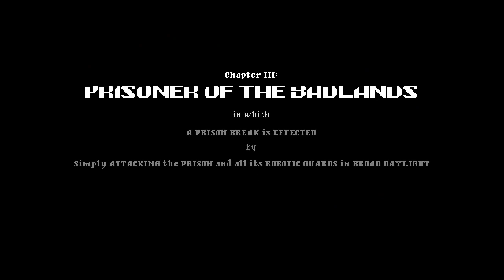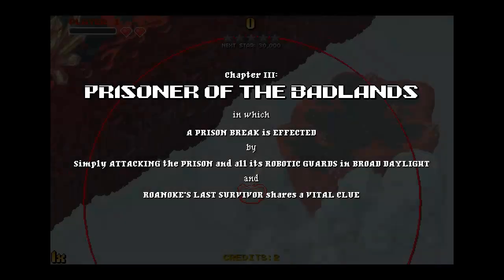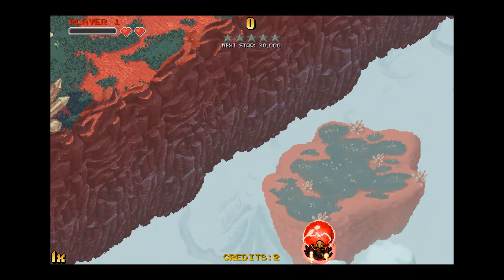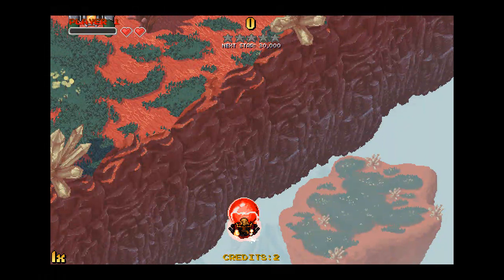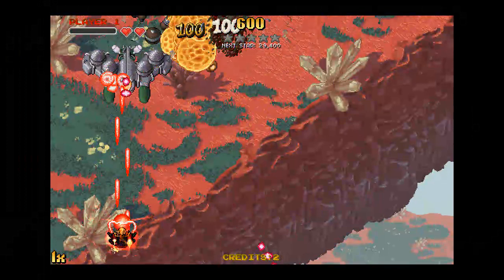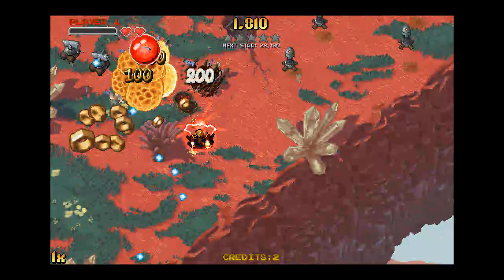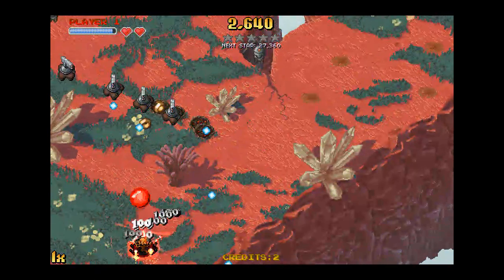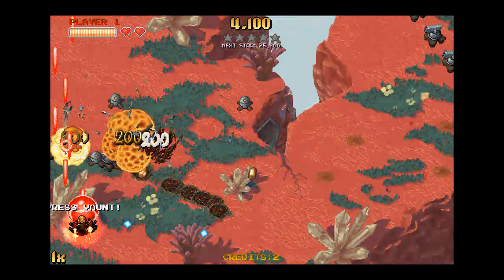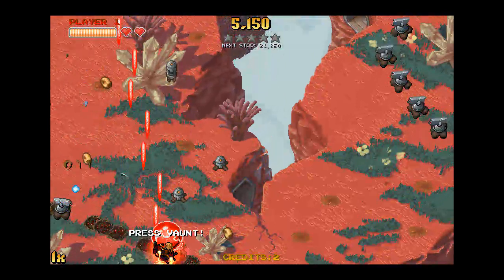So it's Chapter 3: Prisoner of the Badlands, in which a prisoner is affected by attacking the prison and all robotic guards in dry daylight. And Rono's last survivor shares vital something — I don't know what that was. So that item you got right there, that ball that it shoots off, it'll charge up fully. You simply press X to launch it off, and it can destroy stuff while you're shooting. This is one of the items that's actually a good thing to have in this game, and there's a lot of technology floating around.